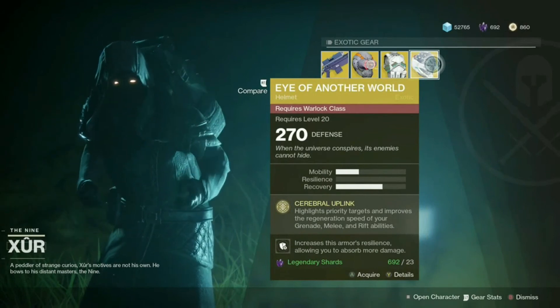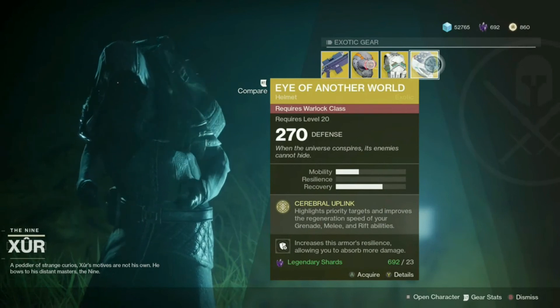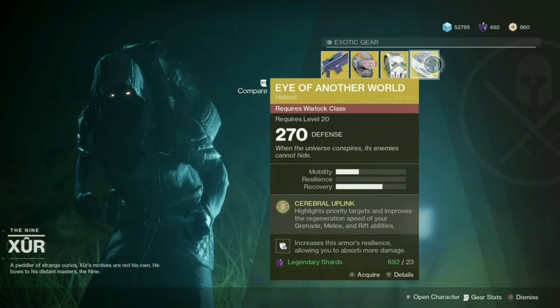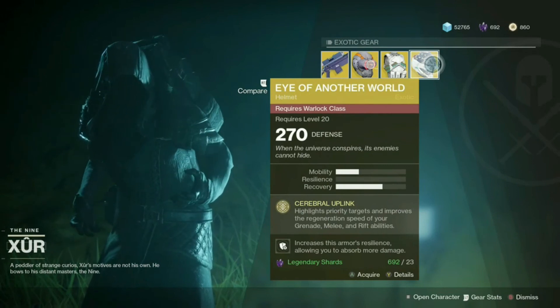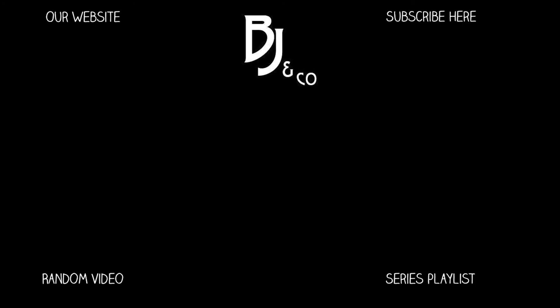That's what Xur has this week. Don't forget to grab the straw poll down below and tell us what you're getting — I love seeing the data and what the most popular stuff is. My guess is Knucklehead Radar will be at the bottom, and I hope the Actium War Rig does well, but I'm guessing DARCI will probably win because people like to pick up weapons. As always, if you enjoyed this, don't forget to smash that like button and subscribe to the channel for updates when new content goes live. We always love hearing from you guys. Thank you very much for watching — we'll catch you all next time. Bye!